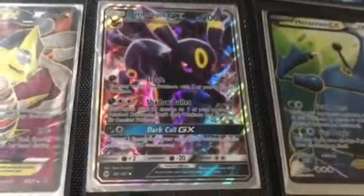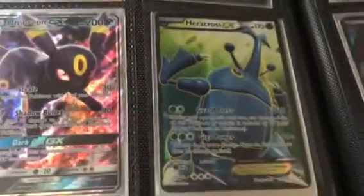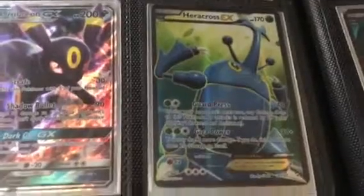My Genesect EX — I love the name and the artwork, and it's a full art. Giratina EX. My Umbreon GX. Heracross EX — I used to have a Mega version that was a secret rare just like that one. My Miltank EX.